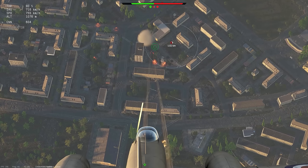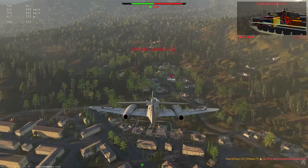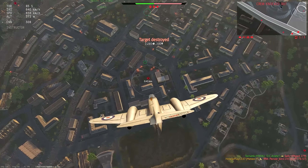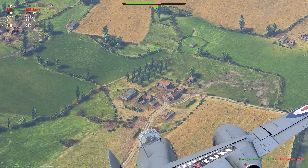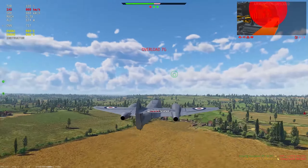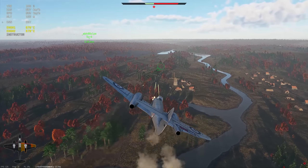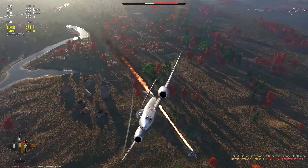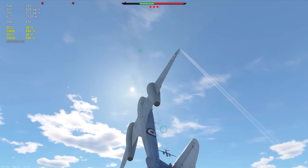The cannons are built into the nose of the aircraft, very close to each other, which allows you to concentrate fire exactly where you need it. When machine guns are mounted on wings there is a weak spot depending on where you set the guns' targeting distance. Attacking targets closer or further away won't be that effective. With the Meteor's cannons placed at the center of the aircraft right next to each other, you can be sure that all projectiles hit exactly where you are targeting.